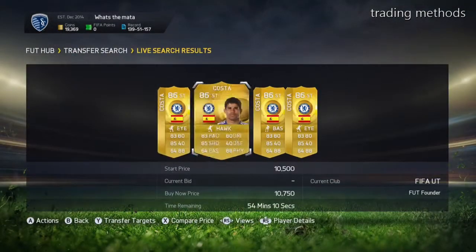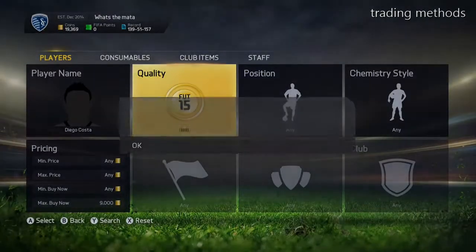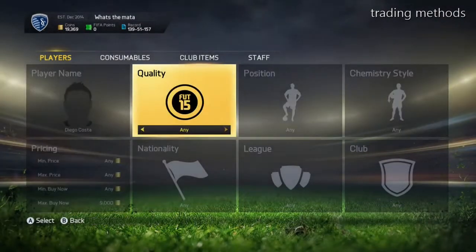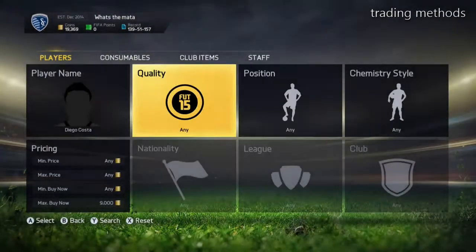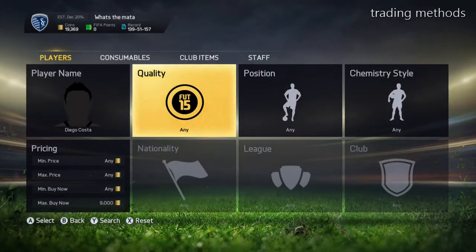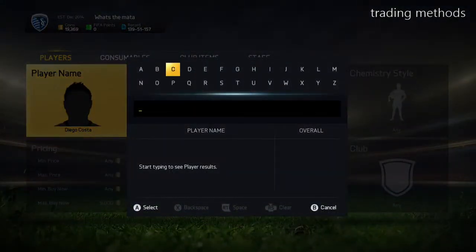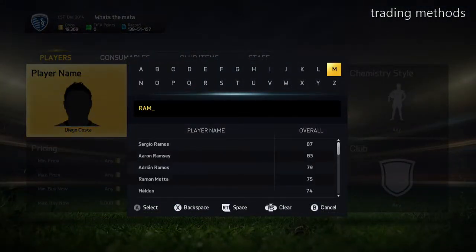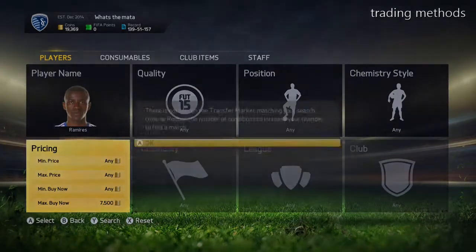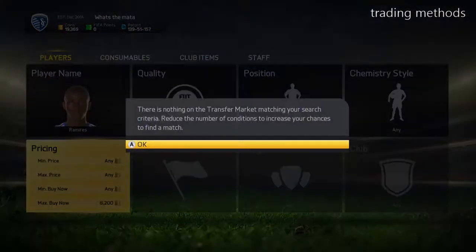I like to do this with Ramirez as well. I couldn't find any Diego Costas either, so the easiest ones to find deals on are Danny Elvis — I've been finding loads lately. If you don't have over 10k, you can do it with upgraded Koshnelli, a French center back from Arsenal. He goes for like 3k, you put in 2.5k, and you make about 500 coins, getting him for around 2k.